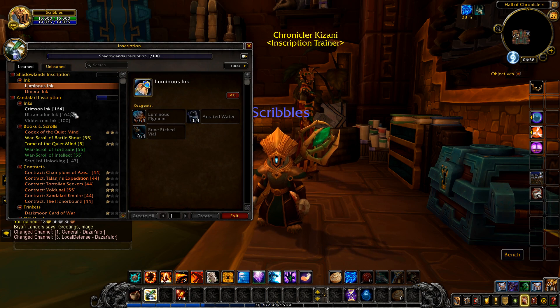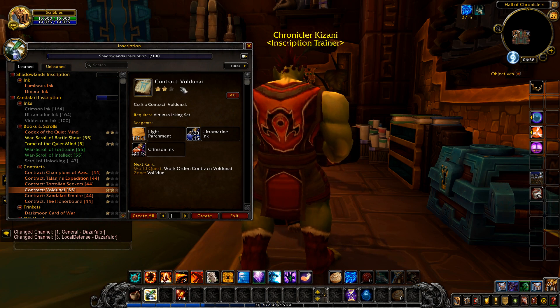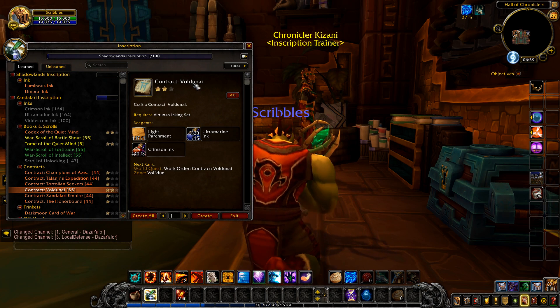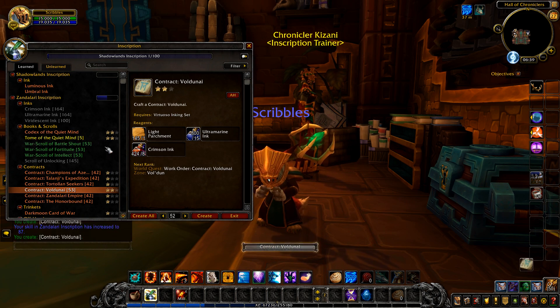In the interim, I've gone ahead and made tons and tons of pigment, converted pigment into ultramarine ink and crimson ink to make this rank 2 contract with the vulpera. I'm going to go ahead and see if we can get up to about 140 or so. I'll just pause the video — it's not exciting watching.